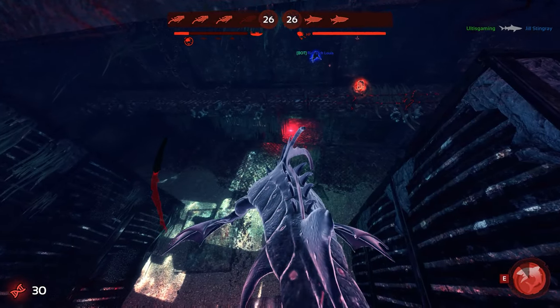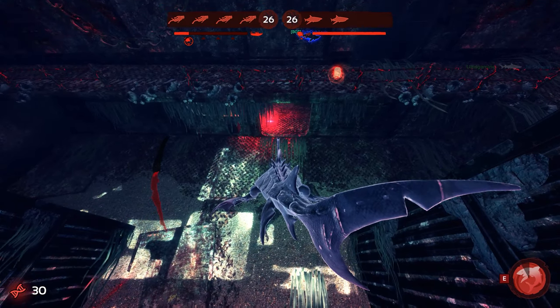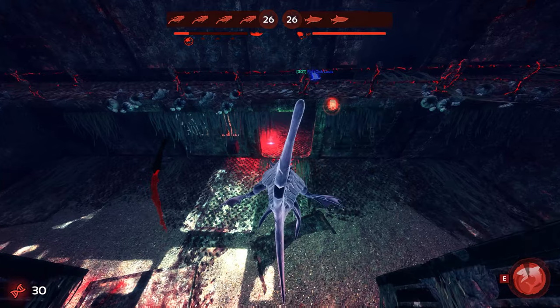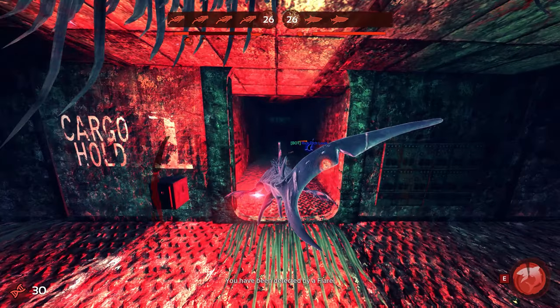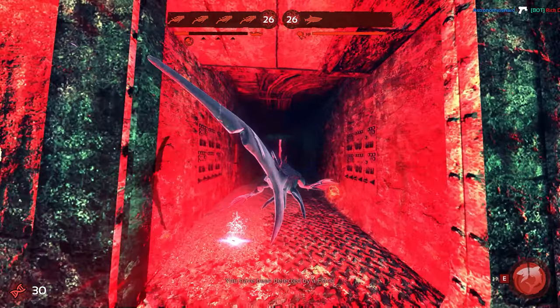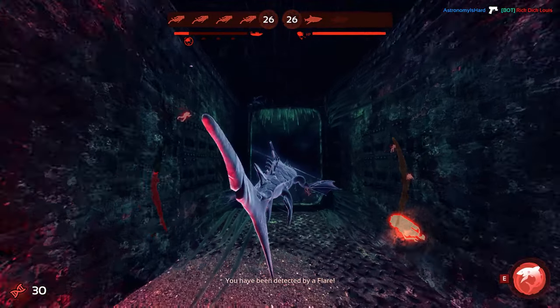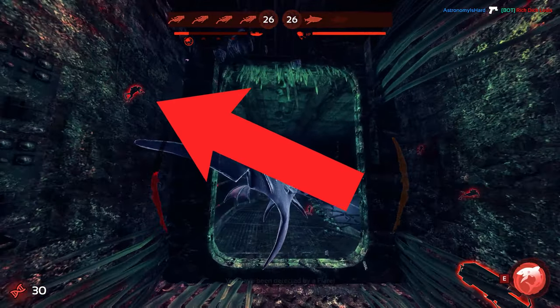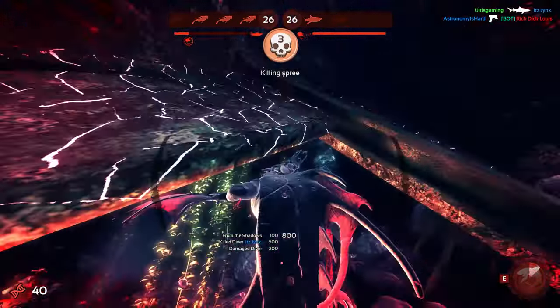Now this next attack is a little bit more risky because there is a flare in my way and my ability isn't fully recharged. That being said, I decide to bank on the fact that my partner is in the room and likely distracting the divers enough that if they saw my shadow with the flare, they wouldn't attack me. I head in, see this diver on the top left who's all alone, grab him, and lunge out of there — done pretty easily.